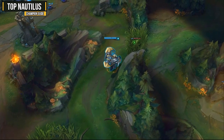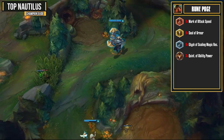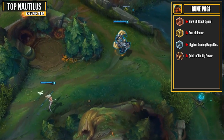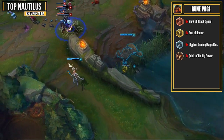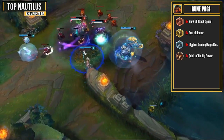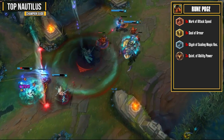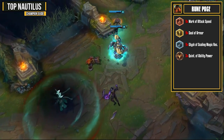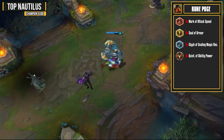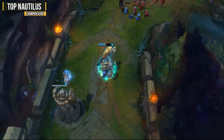On your rune page, you'll want to grab attack speed reds, armor yellows, scaling magic resist blues, and ability power quints. If you're against a strong AP champion, you may want to consider getting flat magic resist instead so you have an easier early lane phase. In an easy matchup, you could take either scaling or flat cooldown reduction as well. You could also go for magic penetration reds, but the attack speed works really nicely with your W ability.